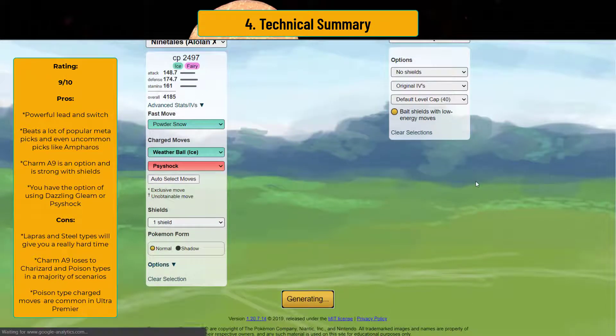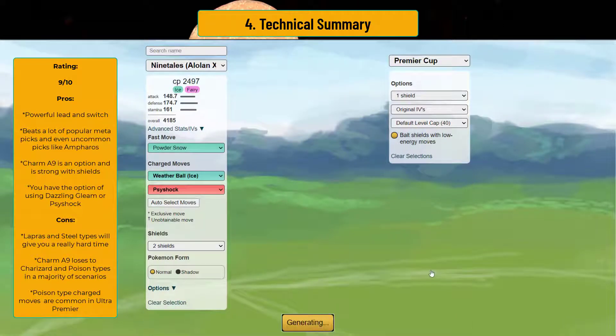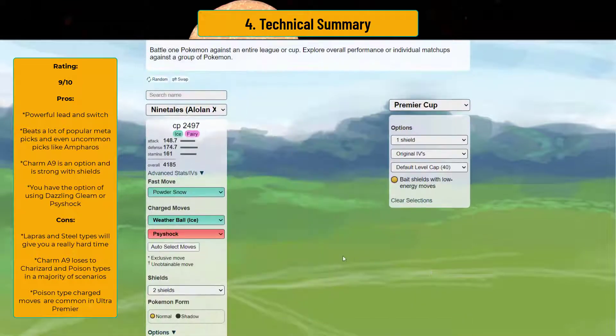Especially in one-to-zeros or with shield advantage, you win a huge number of matchups. The flexibility is great — you can run dazzling gleam, psychic shock, or charm. I'd personally recommend dazzling gleam over psychic shock since it covers Obstagoon and fighters more broadly. Weather ball is almost always your main charge move. If you're considering Alolan Ninetales for ultra premier, it's not a bad idea — it's incredibly powerful and covers a lot of areas, especially if you give it shields.